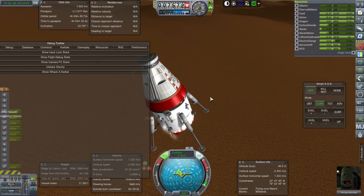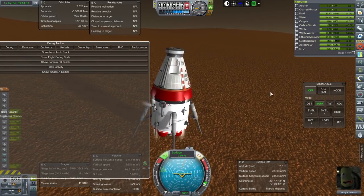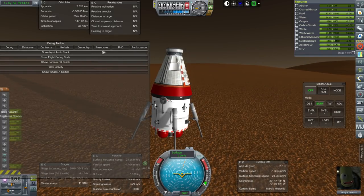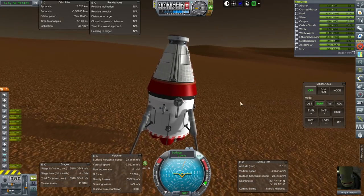I'm just going to try and set it down — obviously we're using a few meters per second here. Unhack gravity. Now we are on the ground. Hack gravity is off, all the other things are off.